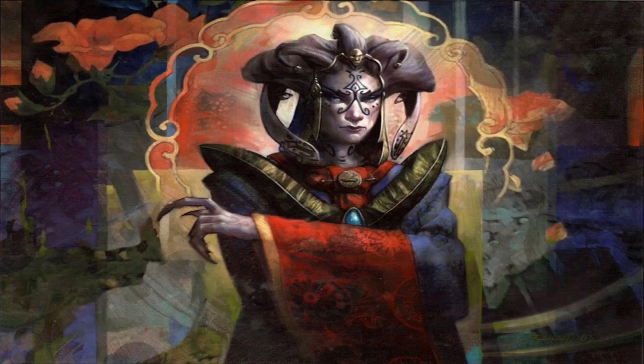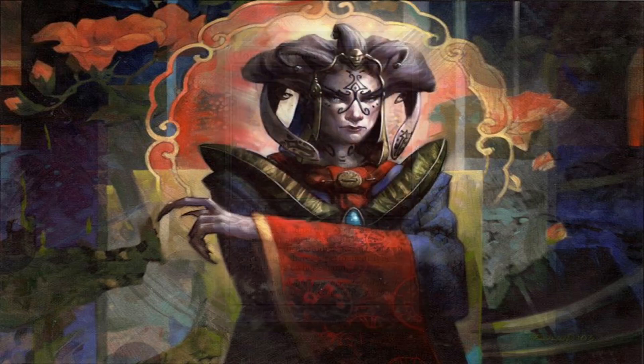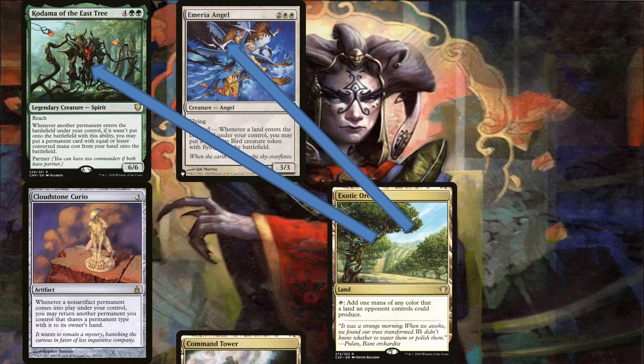You don't even need bounce lands to pull this off. With Cloudstone Curio, you can bounce lands back and forth between them. For example, if you had Cloudstone Curio in play and any two lands, you can pull it off. Assuming the same cards as before but with the Curio and any land in play, another land you play will trigger Kodama, the Curio, and the Angel. Have the triggers enter the stack in the following order: first Kodama, then the Angel, then the Curio — so the Curio resolves first.